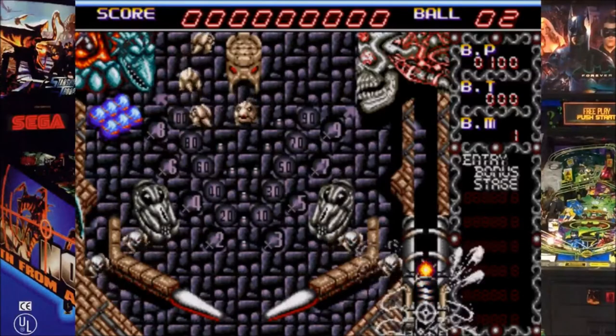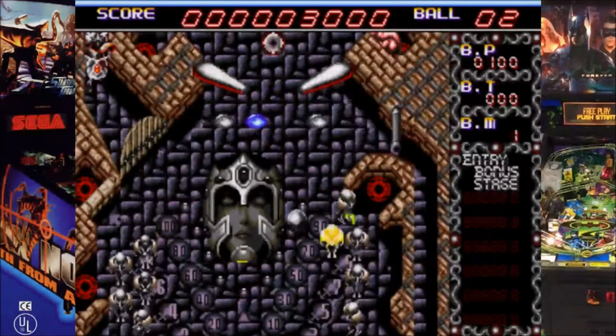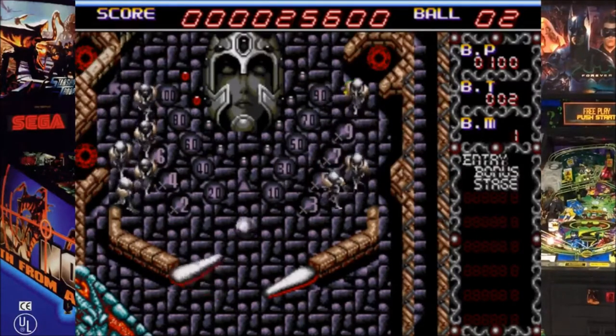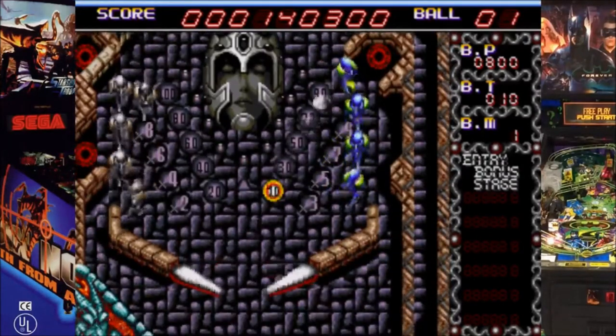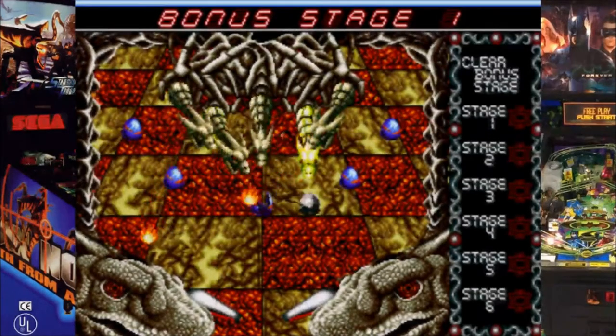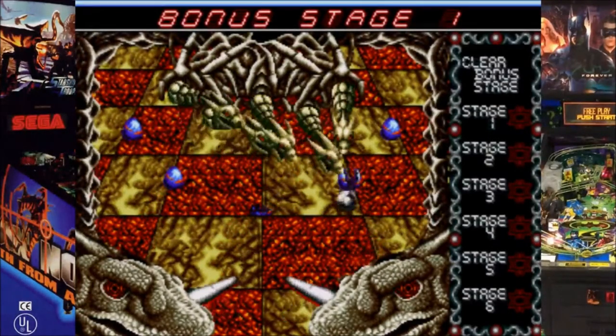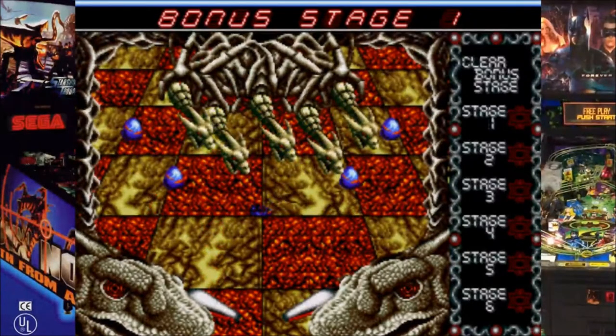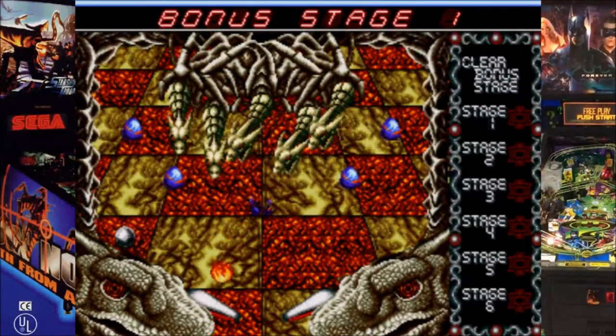Devil Crash is quite novel in that it features one long table split into three play areas. The game itself can actually be completed, and this is done by opening entrances to bonus stages. Completing the six bonus stages then gives you access to the final stage, which upon completion finishes the game. This is obviously quite different to most pinball tables, which essentially let you play as long as you want depending on how good you are, but it's actually quite a nice little inclusion that gives you something to aim for.